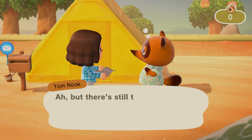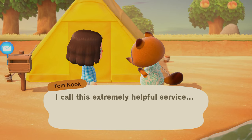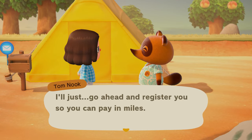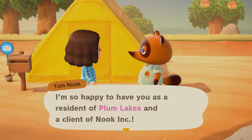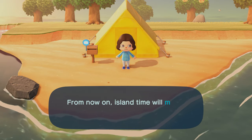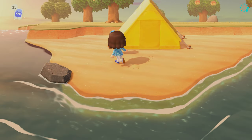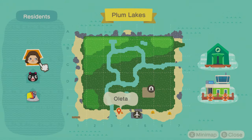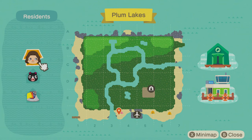Bells are a currency that can be exchanged for goods or services here on Plum Lakes, but there's still the problem that you don't actually have any. For the getaway package, you can pay your fee with miles instead of bells. It only comes to 5,000 miles — I'll go ahead and register you so you can pay miles. I'm so happy to have you as a resident of Plum Lakes and a client of Nook Inc. My new life is underway! Island life will now be synced with the time of the real world — I actually do have it in sync right now. I'm not sure how much time traveling we're going to do, if any.